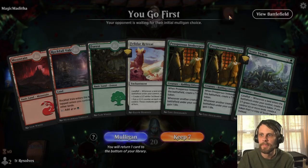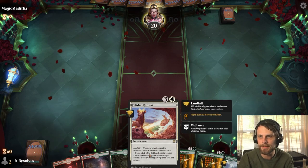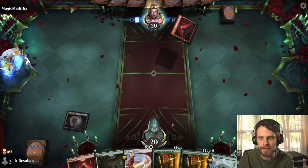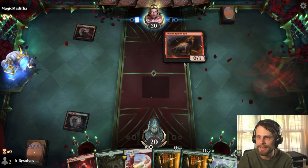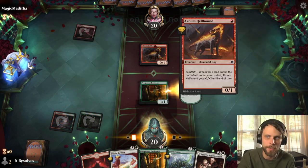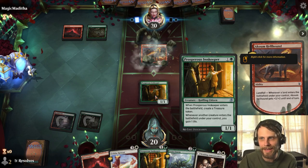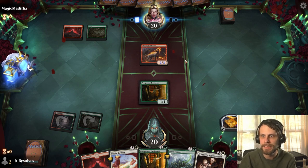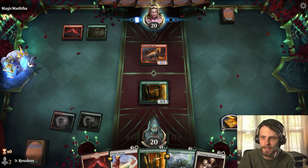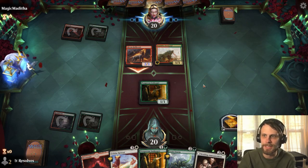Here we are for game number one. This is a pretty easy keep — this is a turn three Felidar Retreat, which is fantastic, or a turn three Scoot Swarm plus land, especially with that Prosperous Innkeeper. We are going to expect to see a number of burn spells from an opponent with a Hellhound — they're probably going to try and get stuff out of the way so they can get in for stronger attacks early. I don't really expect the Innkeeper to stick around, but if it does, it's going to gain us a little bit of life, which could be very helpful.